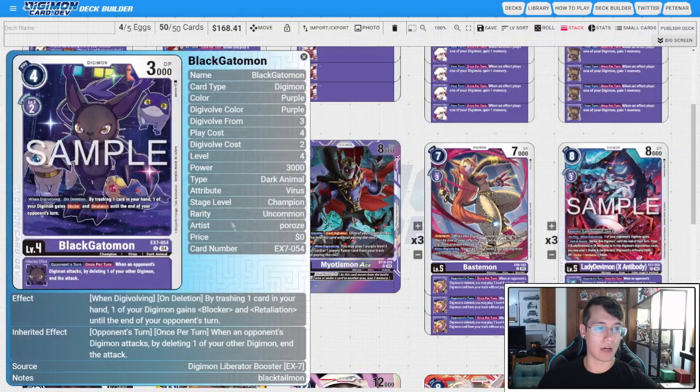We are switching from BT5 Black Greymon to EX7 Black Automon. When digivolving and on deletion, you get to trash a card in your hand, and one of your Digimon gains Blocking and Retaliation until the end of your opponent's turn. Trashing a card is fantastic because it triggers Sunomon egg again and helps you find pieces. More importantly, you can trash rookies to set up for Bastemon, which is really important if you don't see X-Antibody for your LadyDevimon.